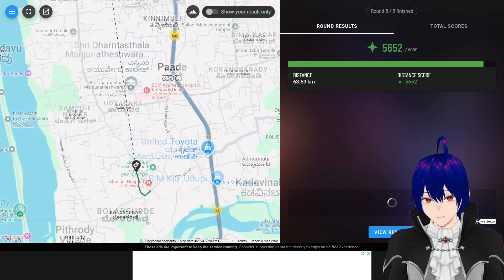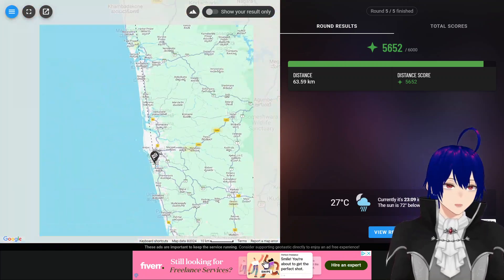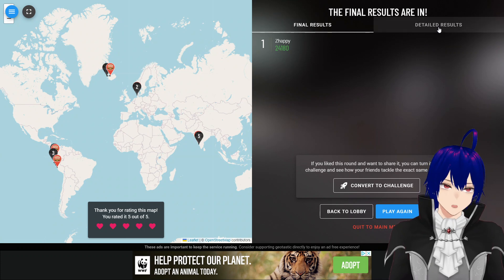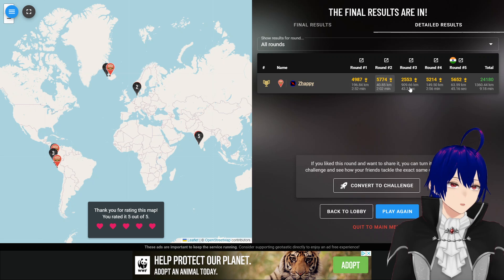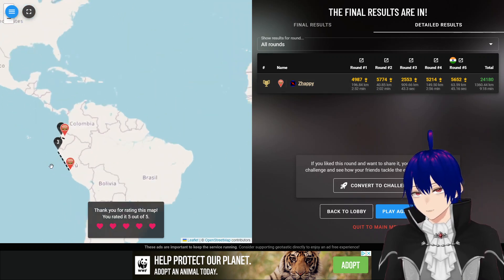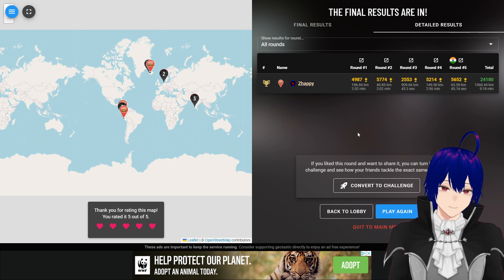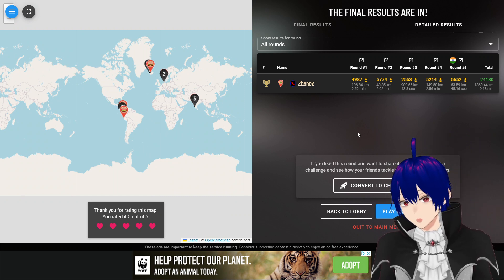So not - yeah I mean we were reasonably close, I'll take that. In fact we were quite close. Let's view the results - 24,180, that's a good score. Where did we lose the most points? Oh of course, round three: Peru. Peru can be deceptively big - you can lose a lot of points if it's northern Peru and you don't go northern Peru. Thanks for watching, see you again, bye!